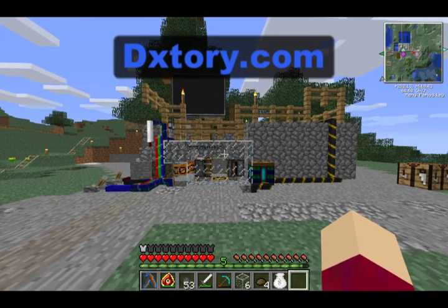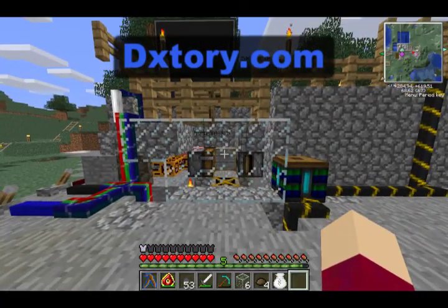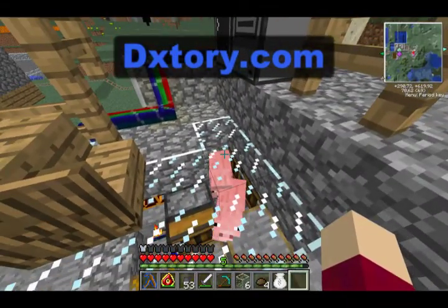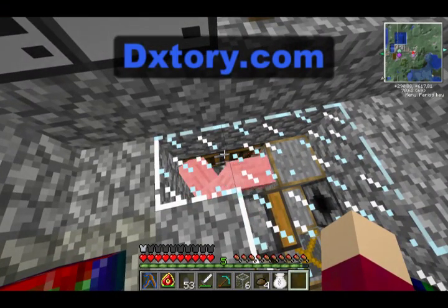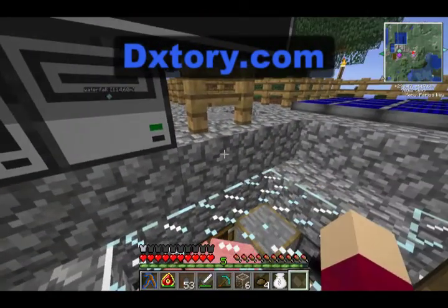Hi, so this is the Baconator, a pig farming machine I built with my buddy Bitumen. Usually these machines use spawning blocks to create more pigs, but this one is actually just using the normal mechanisms in Minecraft. I'm just going to activate it and explain how it works.